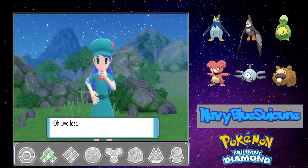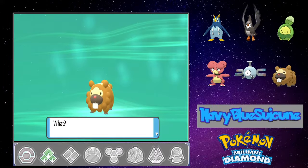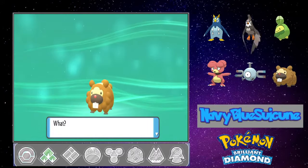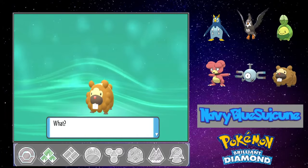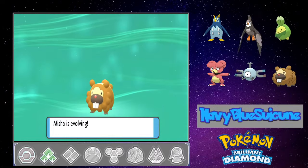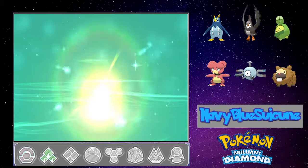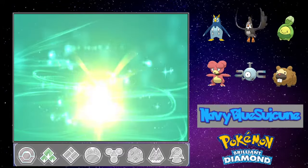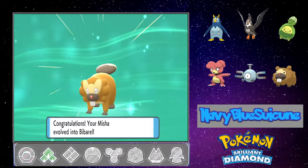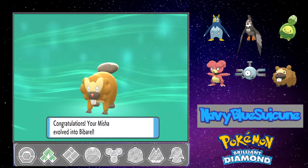We lost Emilio. Level 15 — Bidoof becomes Bibarel at level 15! I've never quite used a Bidoof before, so this is quite a development. Misha's evolving — I guess we'll let her. And Misha has become a Bibarel! Neat.